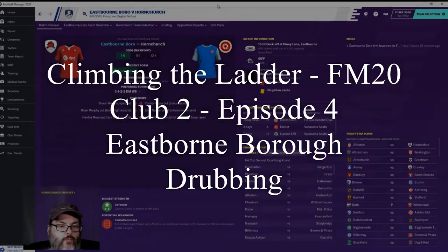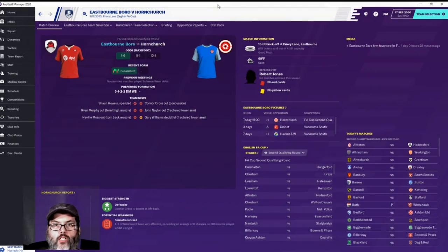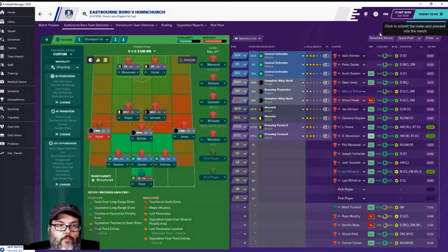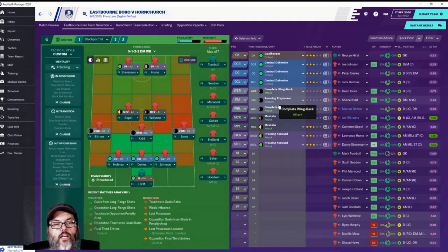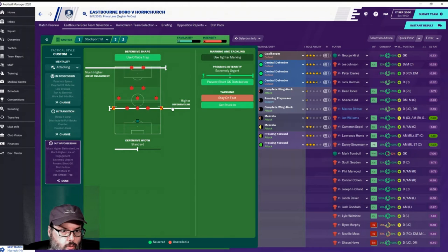Hey guys, we are back - Football Manager 20, episode four with Eastbourne Borough. We are playing Hornchurch in the FA Cup second round and we are favored pretty heavily. I don't know how I felt about last game - if you don't know what I'm talking about go back and check it out, but I tweaked the positions a little bit. It just seems we had a lot of shots, but I reloaded it so I actually have to use that.